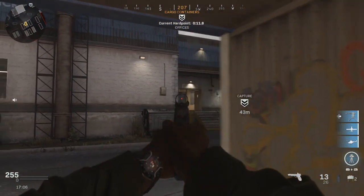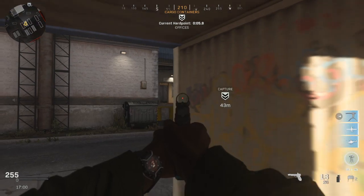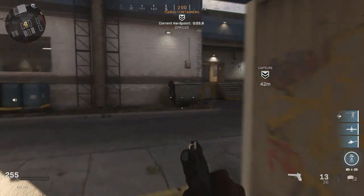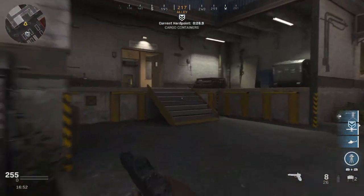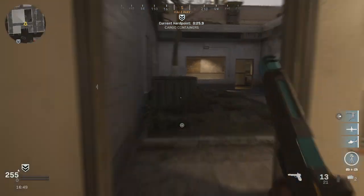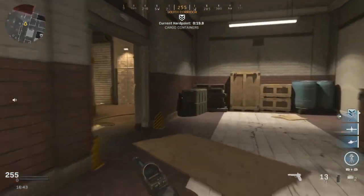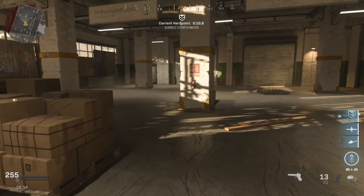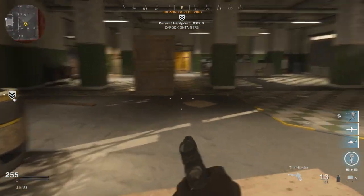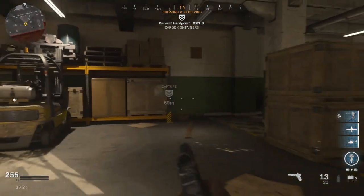Shipping and receiving — such a small hardpoint. I don't recommend you go this early in the real game, because hardpoints last a minute in a real match. Can you remember after container where do we go? It's shipping and receiving. After shipping and receiving it is of course the substation, which is in that direction. As soon as it changes we'll get ahead of the game.